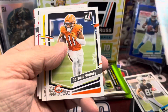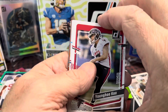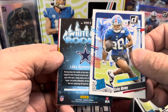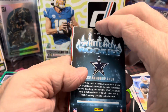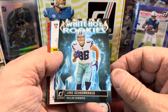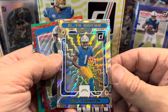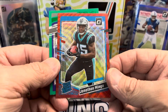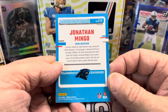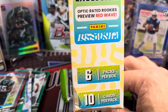So you do get some pretty interesting stuff in these Mega Boxes — I can see why they are all the rage. Although, I would say the price point to buy these online is not horrible right now — I think it's like $75, so it's not horrible. We have Eric Gray as our Rated Rookie. We have a Red Wave in here, and Luke Schoonmaker.